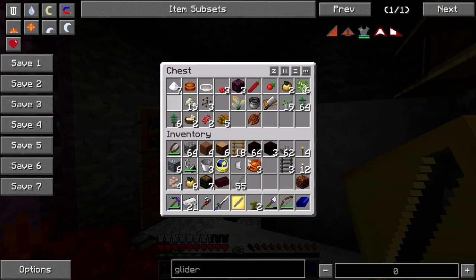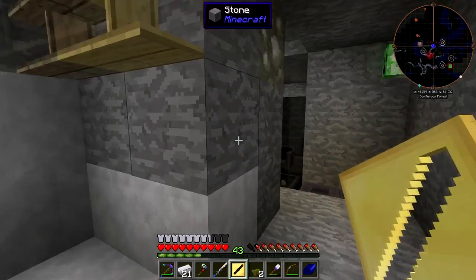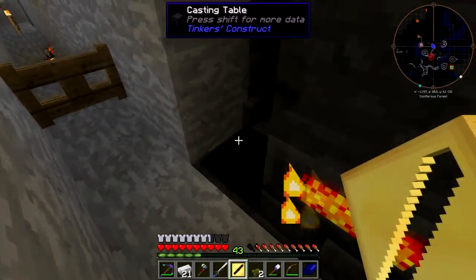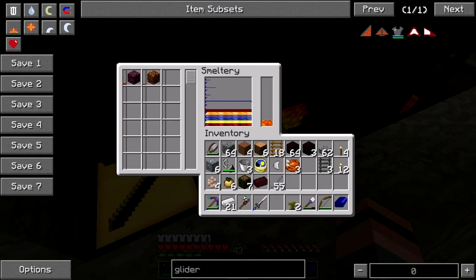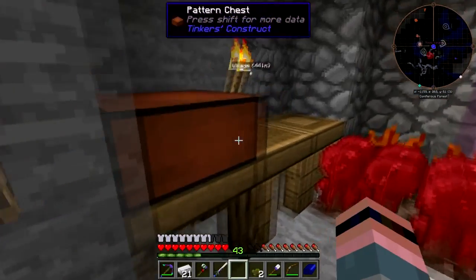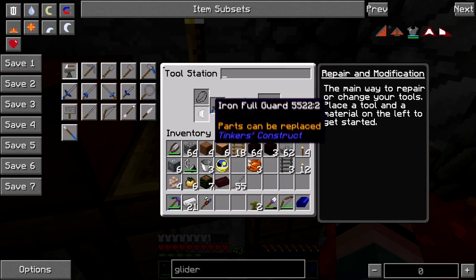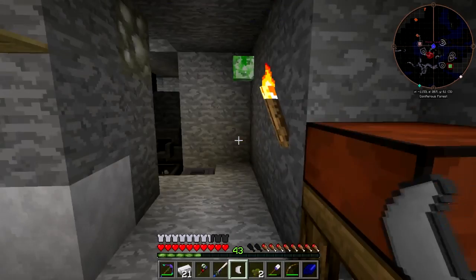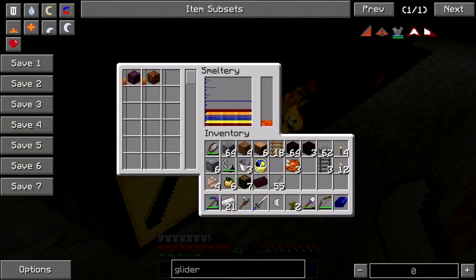Give me that ardite. Give me that cobalt. What I'm gonna do here - unless I can change that into a cutlass... I cannot. It's cool, it's fine. I should have got some lava. It's okay, it's fine.